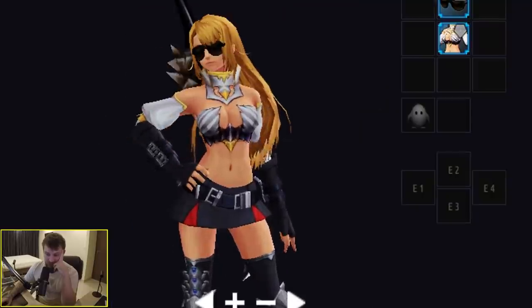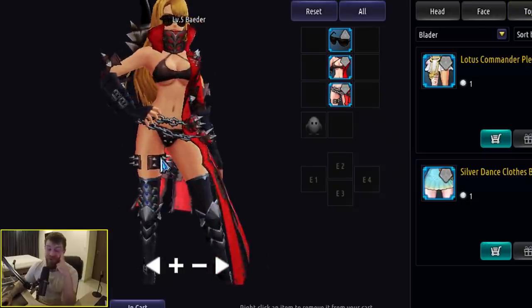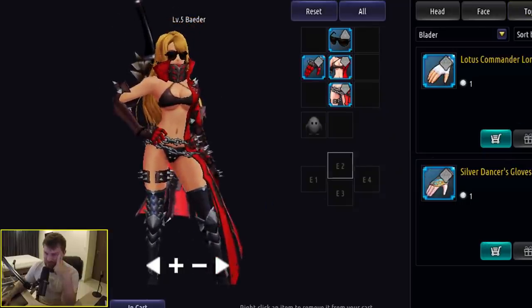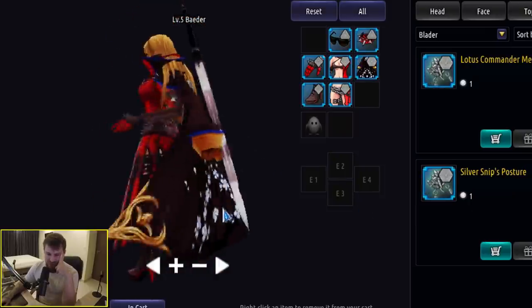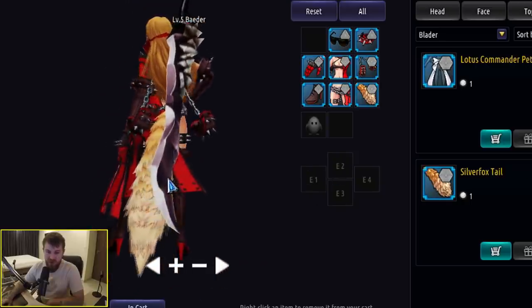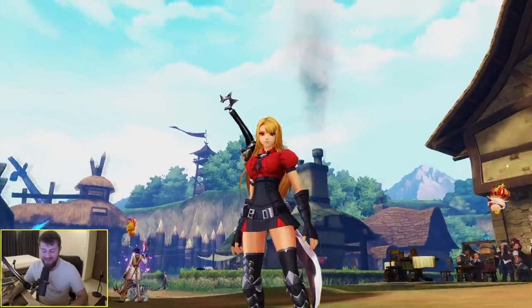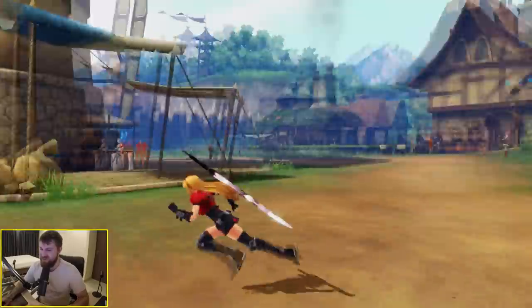Wow, bloody hell. Let's just go for this full chain outfit — I want to see what it looks like. More spikes and more chains, or this massive coat. I can also mix a tail in with this outfit if I want, because why not? Well, there it is — the blader. I'm sure you weebs are gonna have fun with it. Enjoy.